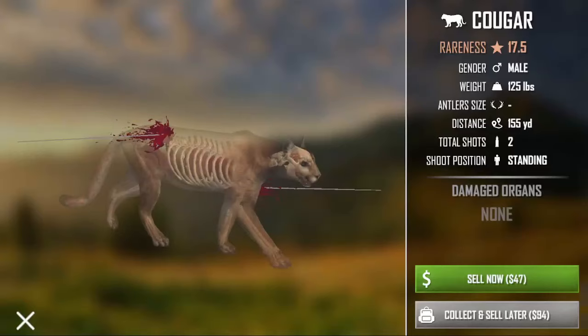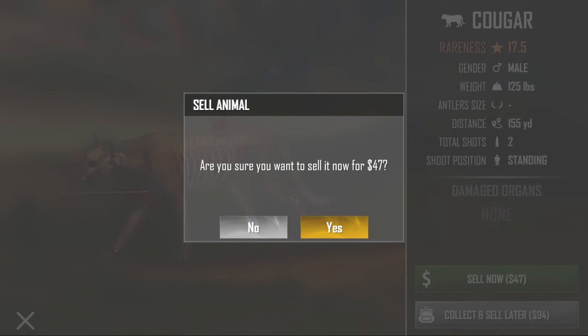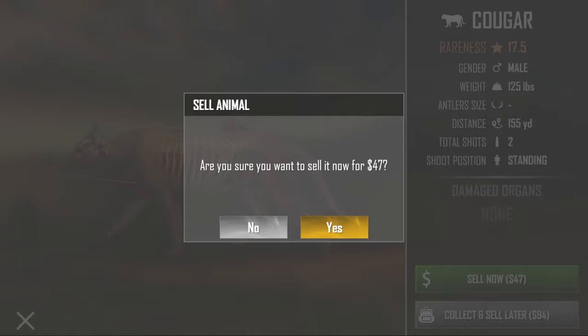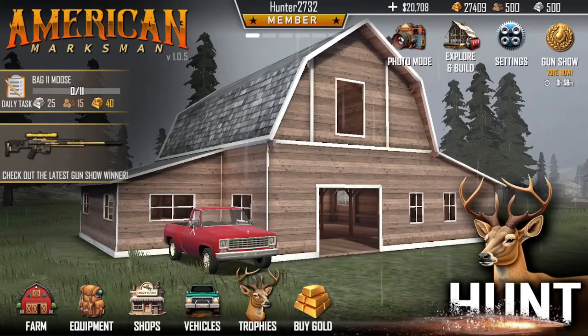Once you shoot it, go ahead and collect it and make sure you hit Sell Now. Even though it doesn't say it's worth much money at all, just click Sell Now and hit Yes. Then once it shows the results — it says 94 total earned — just go ahead and close out of American Marksman and open it back up.